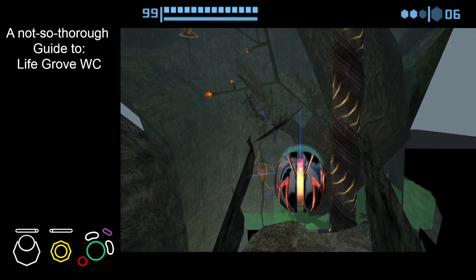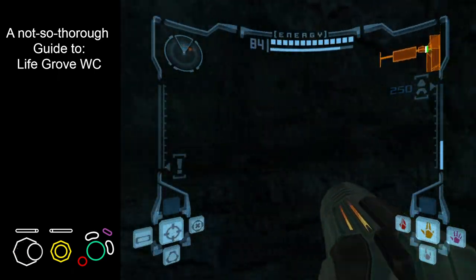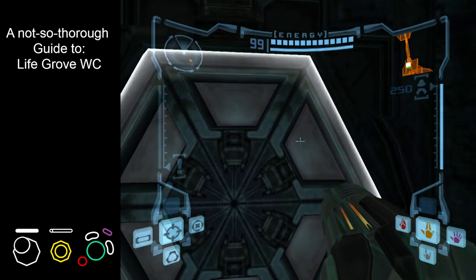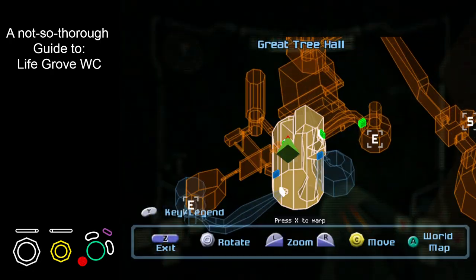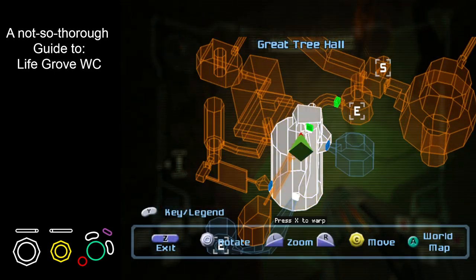From here, we're just going to bomb, delay a bit, and un-morph to transition. Be careful — you've got to remember to actually touch the door and bring yourself into Great Tree Hall. And that is it, we're done. Cheers!